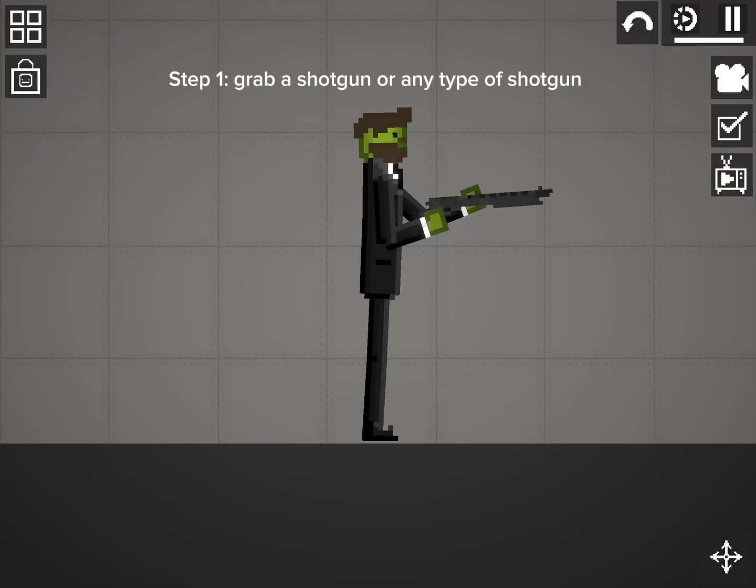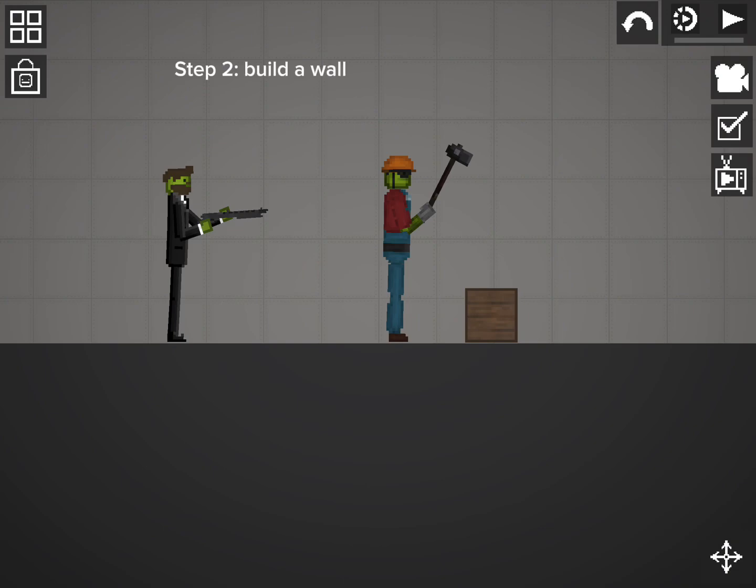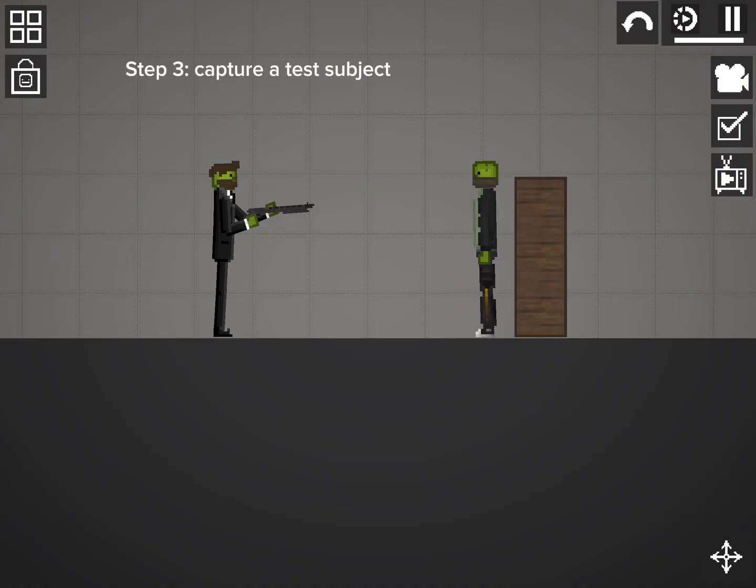And there are only four steps. Step 1: grab a shotgun, or any type of shotgun. Step 2: build a wall. Step 3: capture a test subject.